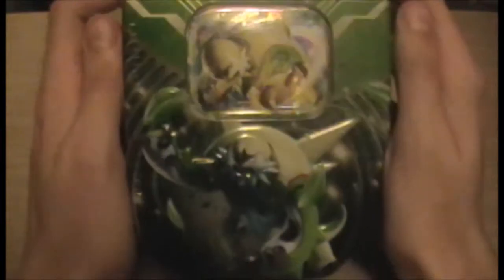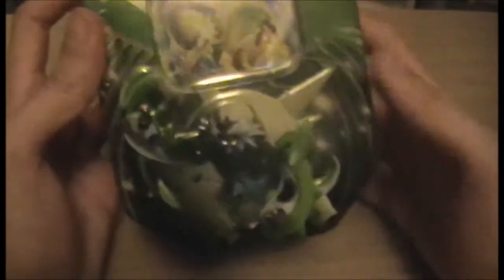Hello and welcome to another book openings. This time it is for the Chestnut EX tin, as you can probably tell from the large chestnut on the lid. There's no real need to explain much — it's four booster packs, the X card, and a cool card for the online game. I'll open this up and we'll see what we get in the packs.